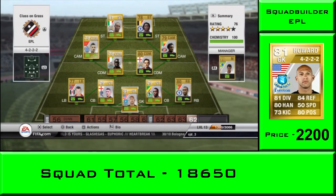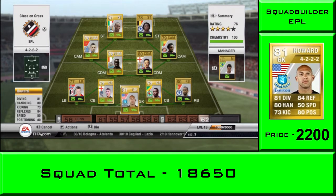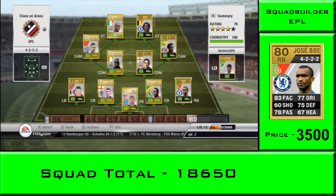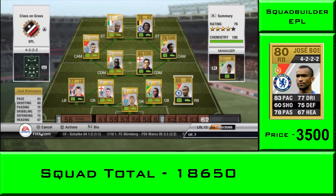Hello guys, FIFORSJD here with an EPL squad builder today. This squad will cost you just under 20,000 coins. In net we got Tim Howard, who has an absolute beast of a throw - I've thrown it past the halfway line - and with Lukaku up front who can just connect on to it and run through on goal every time. Very deadly keeper for 2,000 coins.